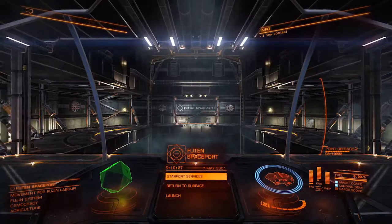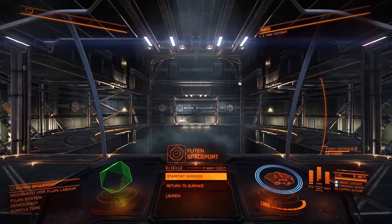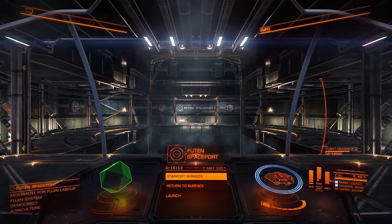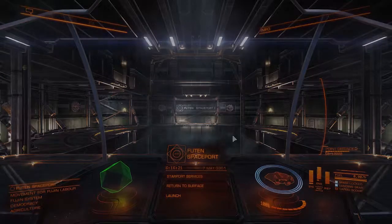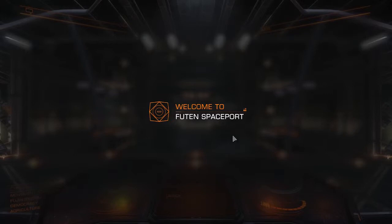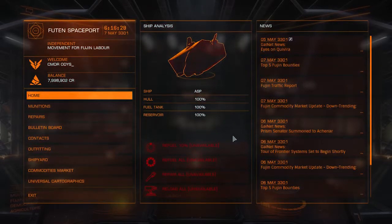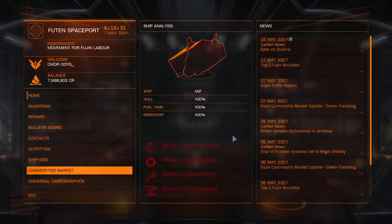Here we are for the second half of the run. Pretty much you can call the whole run both locations: the Lave system run that does all five systems up there, and then the Fujin side of the run that has these five stations — that is a whole run. So here's the second half of the run that I haven't shown you yet.